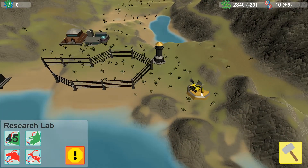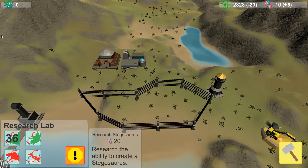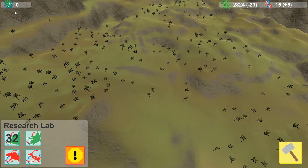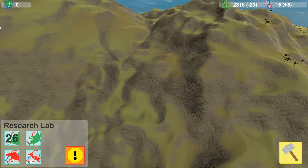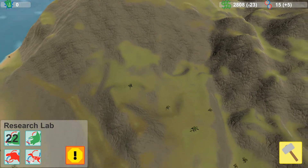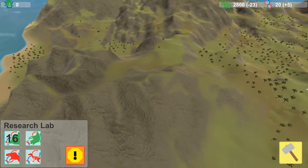So at heart it's effectively a park builder. Destroy this building? No, I don't want to destroy it. I've got 30 seconds until the Stegosaurus is complete. Let's have a look and explore around the island. It is pretty big, the space that you've got to build - but not that I can build on most of it because it is quite mountainous. But still, it's pretty cool.